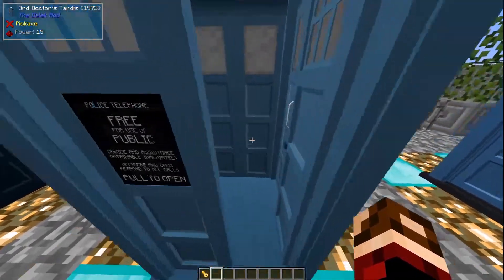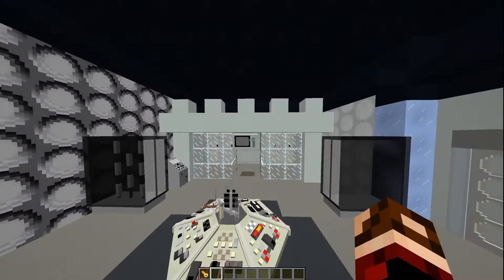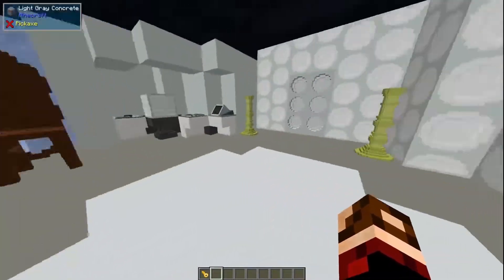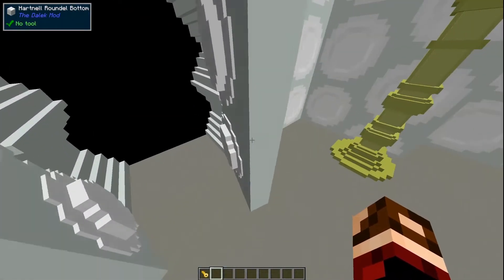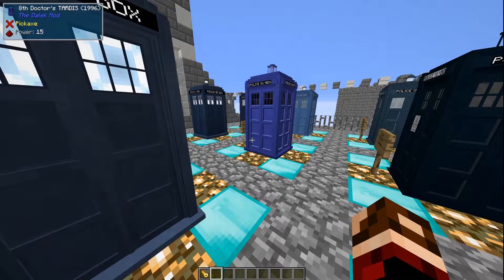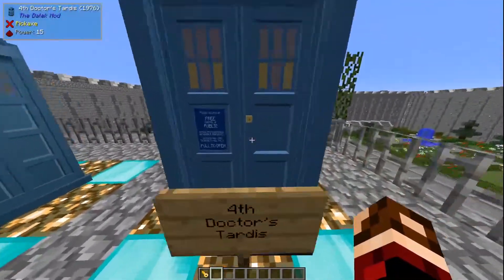The Third Doctor's TARDIS doesn't have its own interior, so I just selected the First Doctor's interior again. We won't have to stick in here long, but we do get to see that nice animation again. Moving on to the Fourth Doctor's TARDIS.